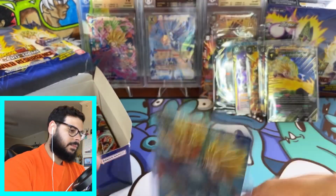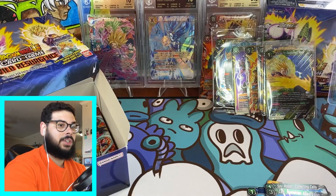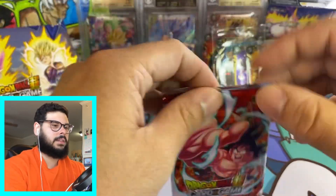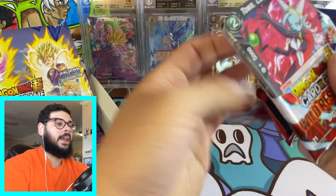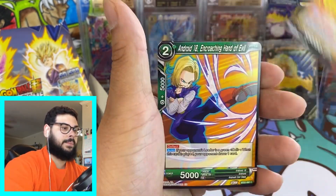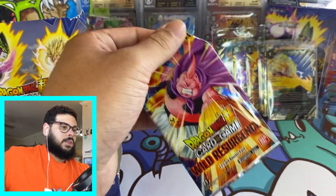I always try to chase those special rares that are on the front of the box — usually those are the ones you want to go for, and they somewhat end up being the most expensive. Like for Fighter's Ambition, the Gohan and Piccolo SPR on the front of the box was the most expensive one out of that set, and I only pulled that card once. Same with Dawn of the Z Legends — I only pulled the Gogeta once. So those are really hard to hit.